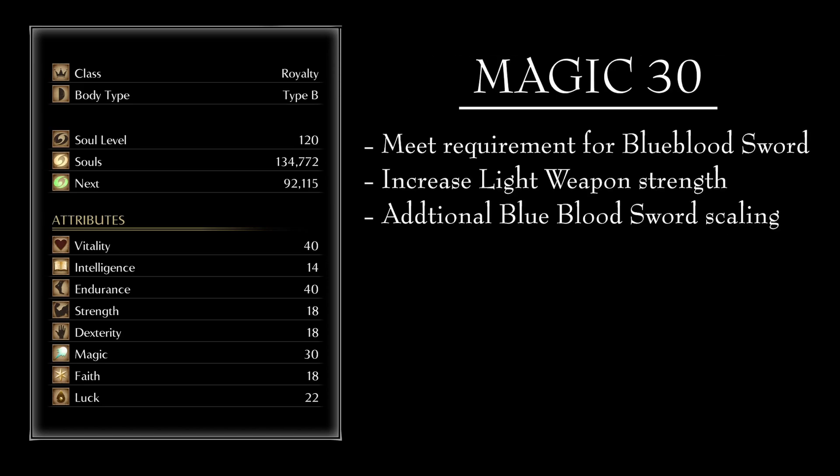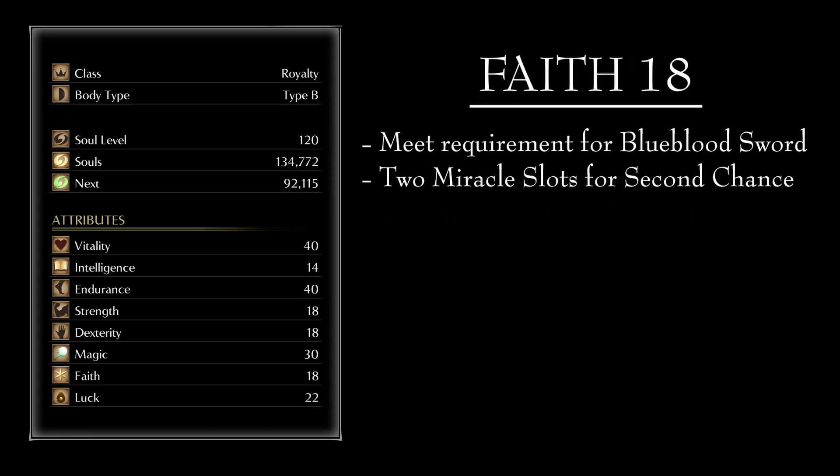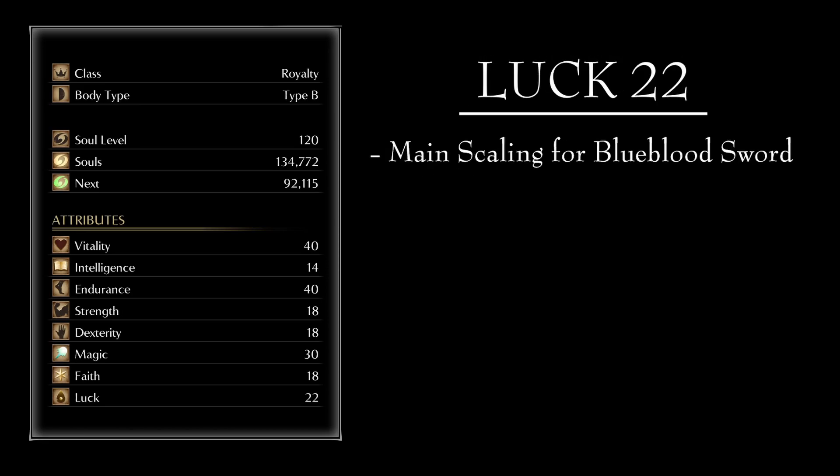Magic at 30 because we want the Light Weapon buff to be as strong as we can make it. Not only that, but Magic also helps slightly with the damage scaling of the Blue Blood Sword. Faith at 18 because it is a requirement to wield our main weapon and because we need the Miracle slots to be able to use Second Chance. And finally, Luck at 22 because it is the main scaling stat for the Blue Blood Sword.